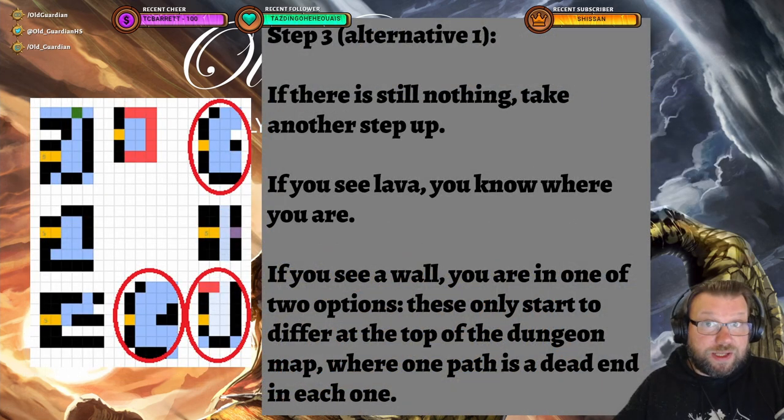If you don't see lava, there are two alternatives: you can either see a wall, or you can see nothing. If there's still nothing, then you need to take another step up. Now if you see lava at that point, you know where you are — you're in the bottom right dungeon. If you don't see lava and you see a wall instead, then you're in one of two dungeons.